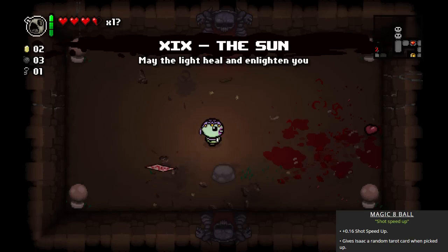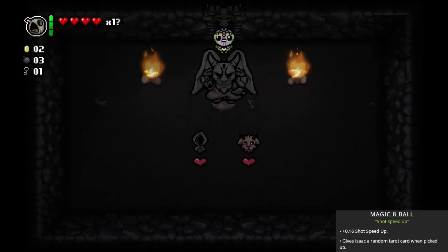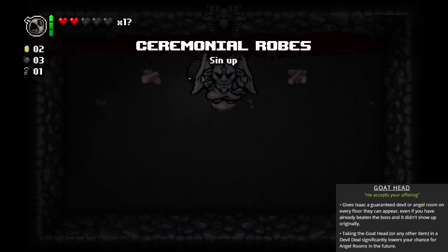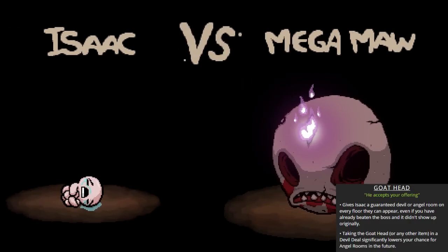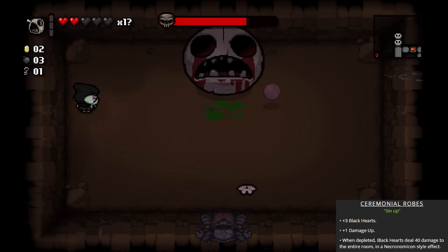We get a magic eight ball and another sun card. Normally you'll want to save your Joker cards if the devil room doesn't appear, but I want to save my sun card for the next floor, so I'm just gonna go right into the devil room in order to take Satan's deal of the day. Two great items overall — I'll talk about them in more detail later.